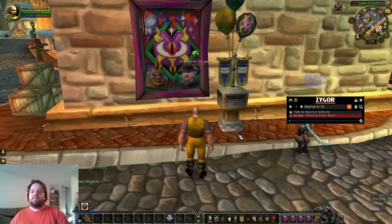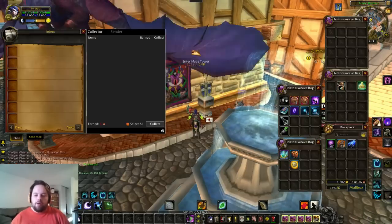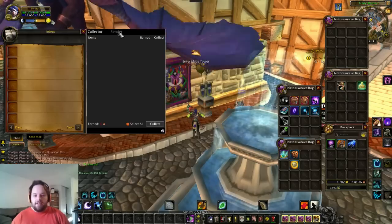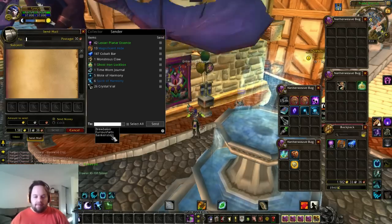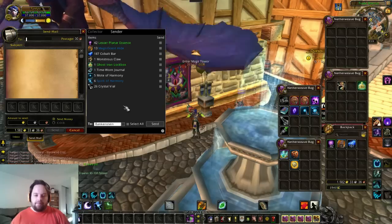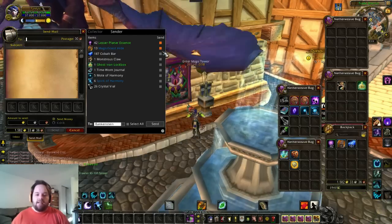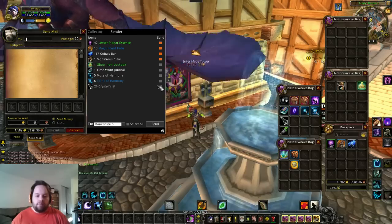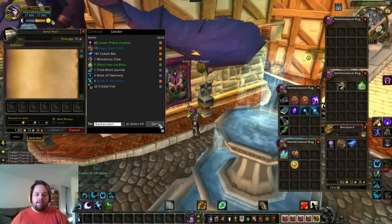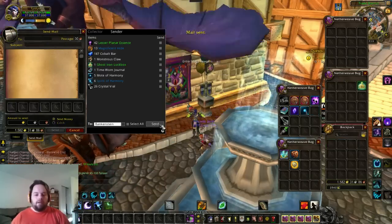I'll show you how to use the Zygor Guides mailing portion right now. So you've bought your items and collected them out of the mailbox, and now you want to send them to your bank character. All you do is go to the Sender tab — it has Collector and Sender — hit Sender and type who you want to send it to. In this case I want to send it to Bankenstein, my bank character. Click the items you want to send — Planar Essences, Magnificent Hides, Cobalt Bars, Monstrous Claws, Spirits of Harmony — and hit Send. You don't have to type anything in the message box, just hit send and it's gone.